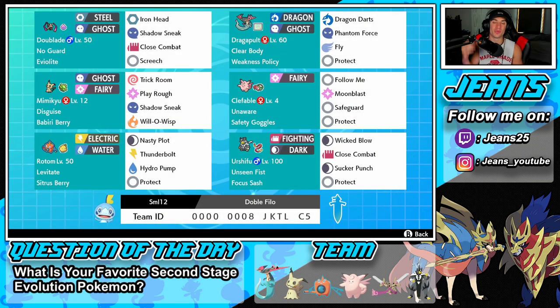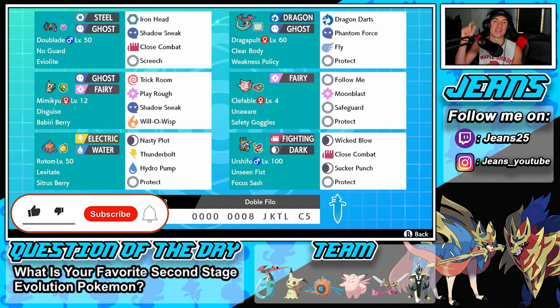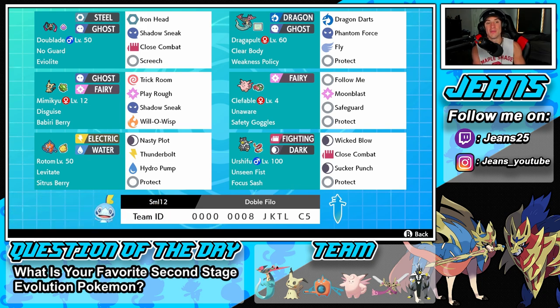What's going on YouTube, Genes here. Hope you guys are having a wonderful day. Today we are back playing Pokemon Sword and Shield, hopping on to that ranked doubles ladder for Series 9. We've got ourselves an awesome video today — a Weakness Policy Dragapult team alongside Doublade with Eviolite. If you're hyped, smash that like button and hit that subscribe button. We're on the road to 10,000 subscribers and I cannot thank you guys enough for all the support.